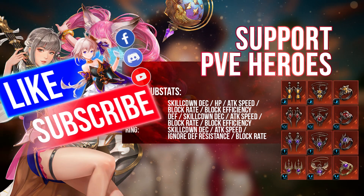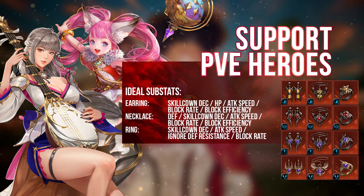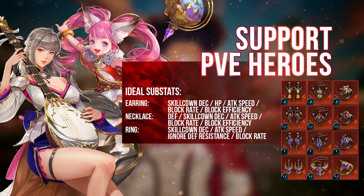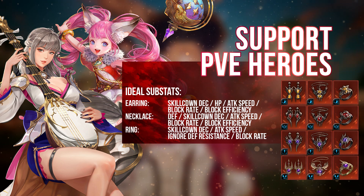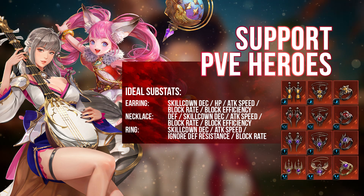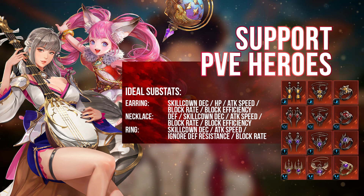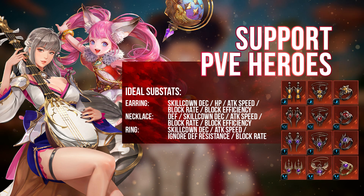For support PvE heroes, of course you want Skill Cooldown. The substats are similar but the accessories you use may be different. For PvE support heroes, you definitely want them to have the Transcending set as well, because every time they attack they will also be charging their ultimate skill — spamming ultimates is basically the role of Lina and Shay. Attack Speed is a great substat for support PvE heroes unlike PvP where it's mainly for revival. Skill Cooldown again for sure, because you can use Lina's Movement Speed and Attack Speed buff more regularly, ultimately helping your entire team do more damage within that fixed period of time.